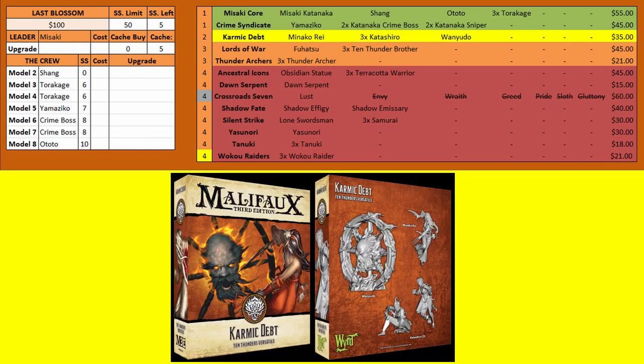Moving into the yellow options, you have Minako Rei and the Karashira. The Karashira are mostly being summoned in by Minako Rei off Shadow Markers. They are really good scheme runners for their cost, especially when summoned — they're basically free — with a 5-inch place that doesn't flip a card, making them excellent at dropping scheme markers in the backfield. Do be mindful they can't run strategies unless you hire them. Minako Rei herself can also create the Wanyudo, which is another good model, and she has interesting hit-me-I-hit-you-back mechanics as well.